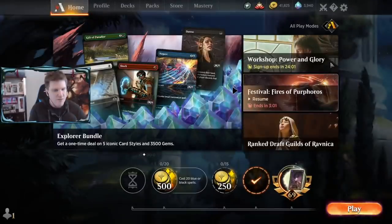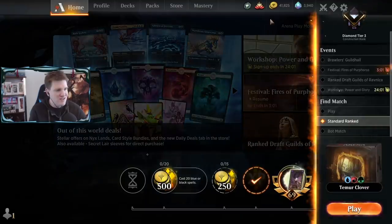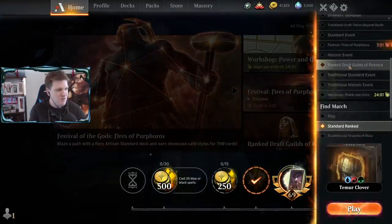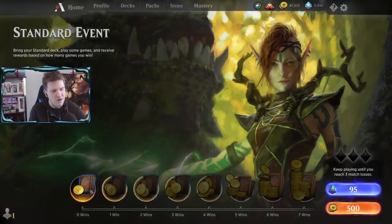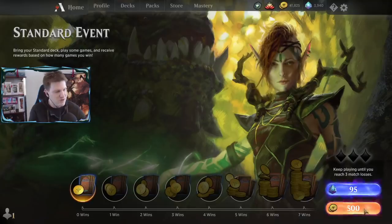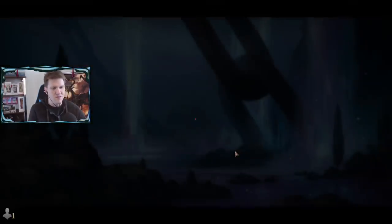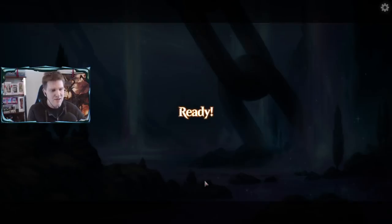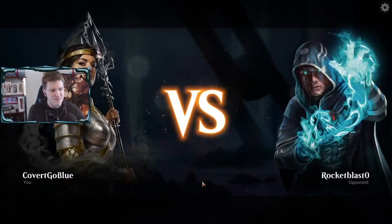I'm going to play a Standard event - you can only access those by having all play modes turned on. Go up to the toggle switch, find Event, go on in. It has a beginning, middle, and end with gold rewards, which makes for great YouTube videos. I'll go pick my deck - and I'm going to rope a lot, this deck has too many decisions.